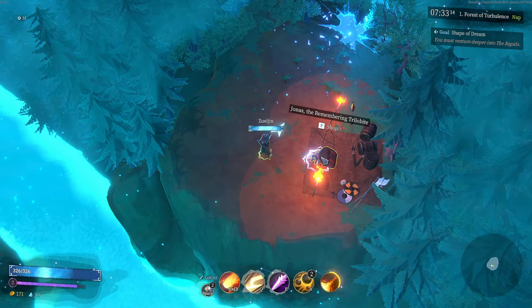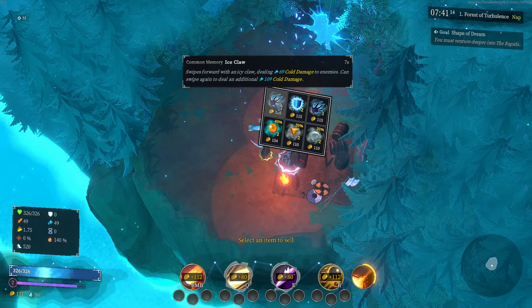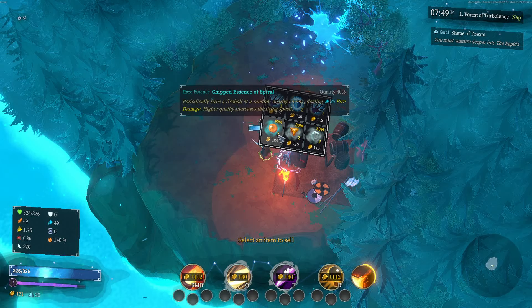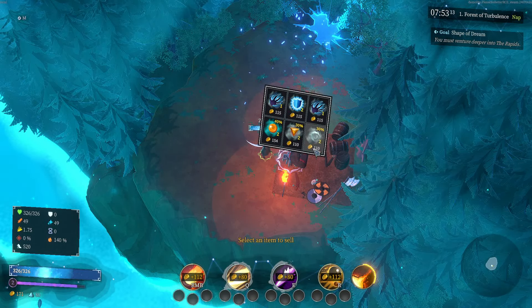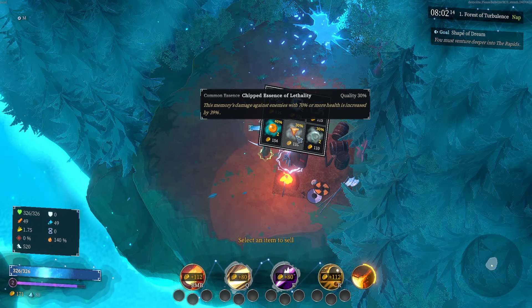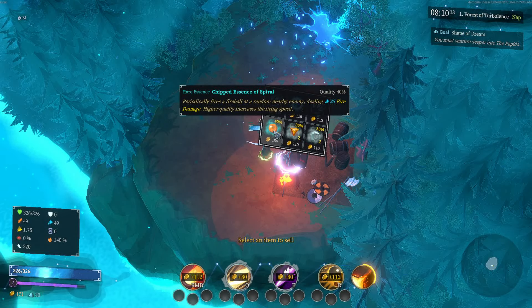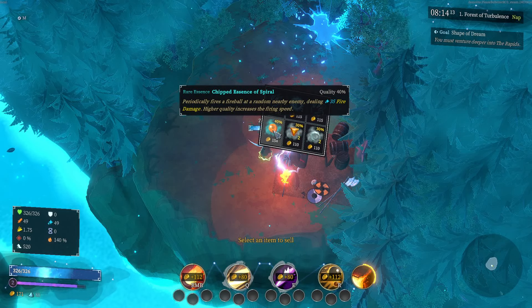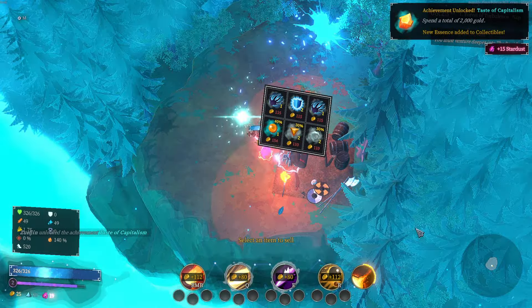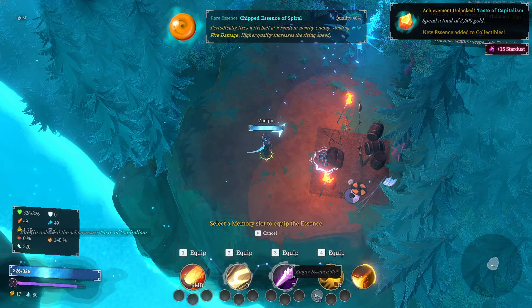There's a Well here. Hunters are probably going to go into this area next. I'm going to visit the Merchant right now. He's a little spider guy. Ice Claw deals 69 cold damage and you can swipe again for additional damage. Ice Shield too. There's Chips Essence of Wind — increases attack speed by 25% for 5 seconds. And Chopped Essence of Spiral, which periodically fires a fireball at a random enemy dealing 35 fire damage. Higher quality increases the firing speed. I like this a lot — let's get it.